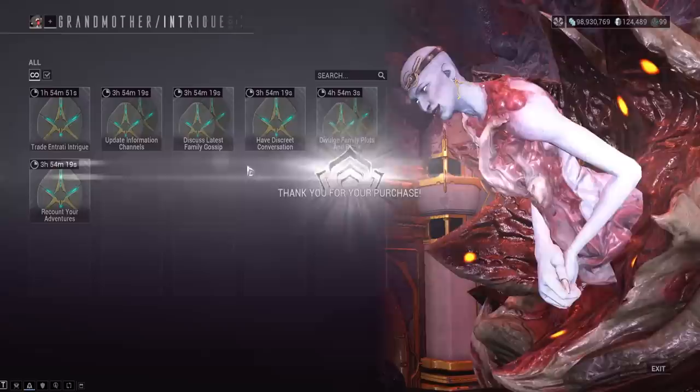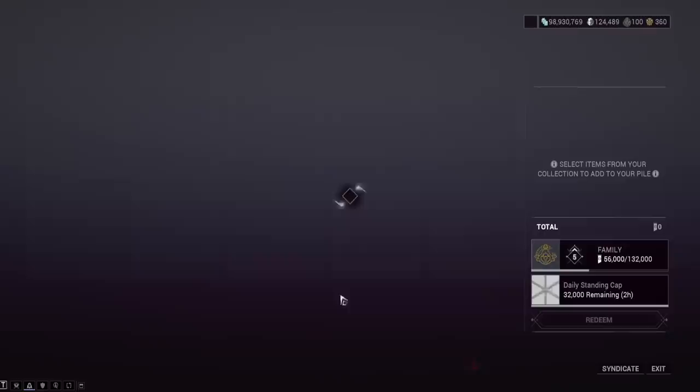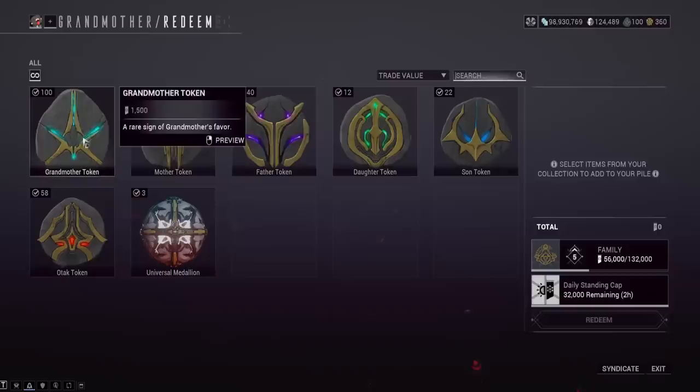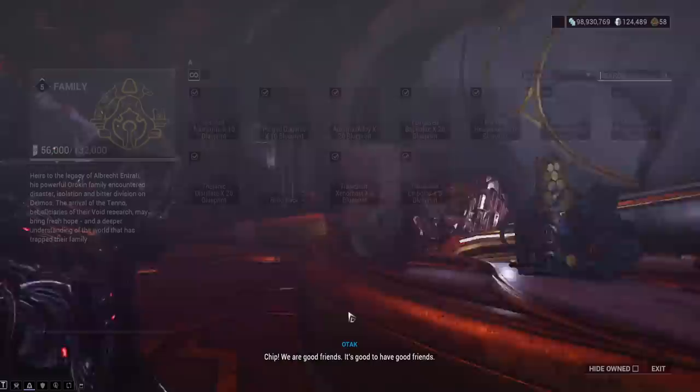The items are labeled with weird names so you'll have to hover over them to know what they are and whether they're worth your time. I usually go for father tokens and mother tokens since those are easy to get. One grandmother token gives you 1,500 rep, and one mother token is 100 rep — so turning in 10 mother tokens for one grandmother token gives you roughly double the rep. The guy that sells relic packs on Deimos is the robot vendor over here.